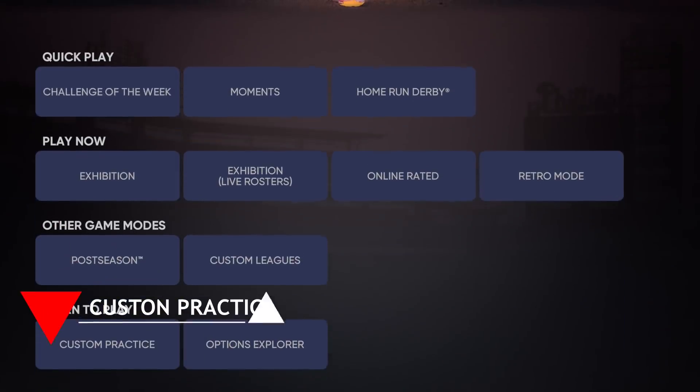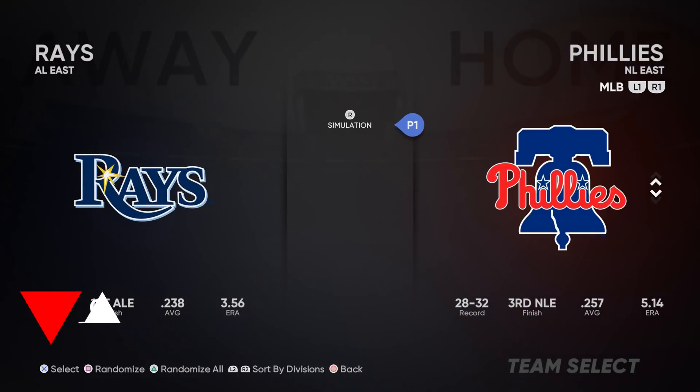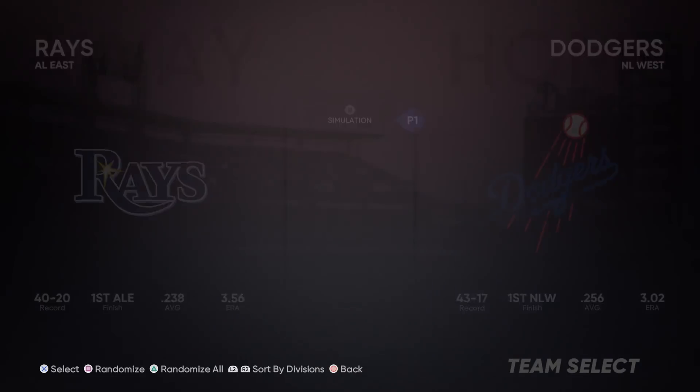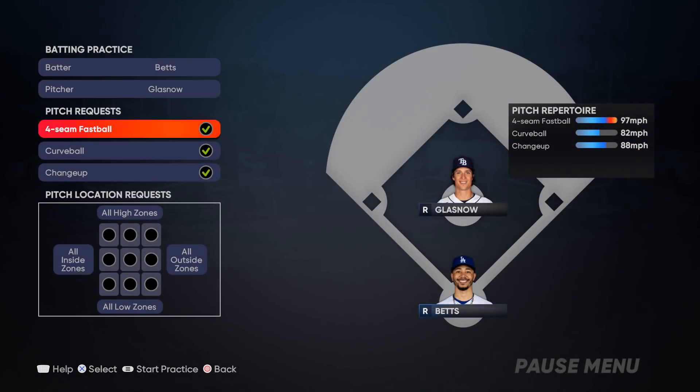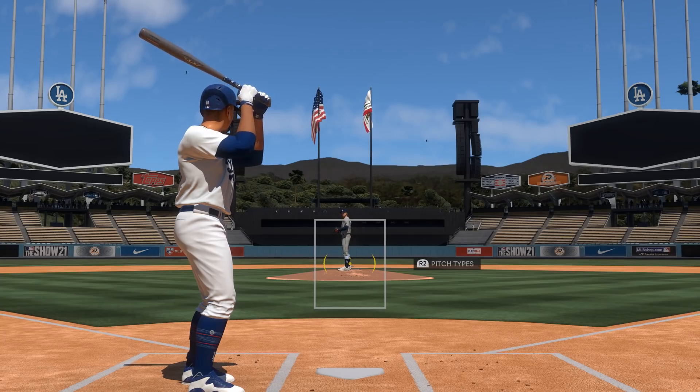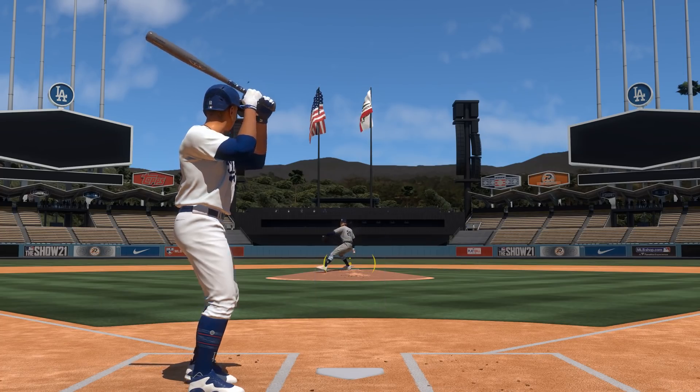New to MLB The Show 21 is the ability to practice against specific pitches or locations or both in custom practice, and this addition is huge. Are you struggling with laying off a curveball in the dirt? Practice against the pitcher who throws that pitch and tell him to throw you nothing but curves down low, and see if you can improve your patience against it. Since the game won't be nothing but dirt ball curves, you can add in a high fastball to mix it up. This mode can help your pitch recognition and make the necessary adjustments to hit or lay off certain pitches you may struggle with.